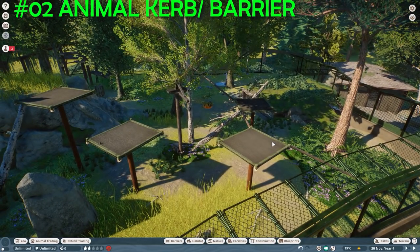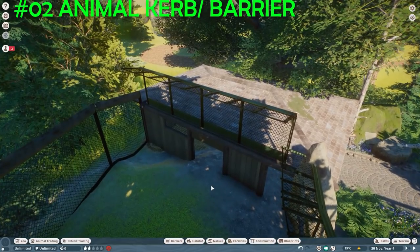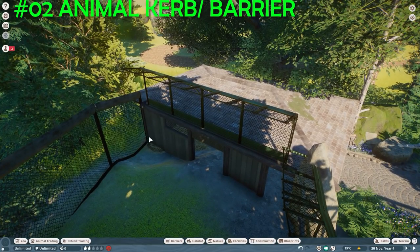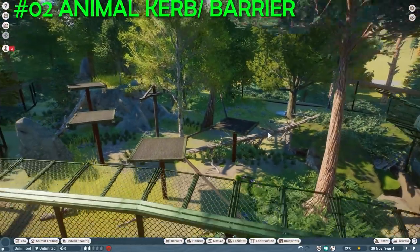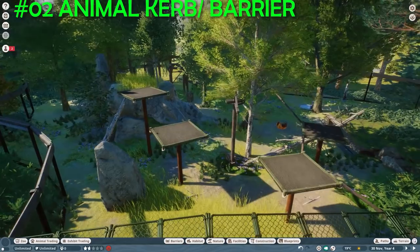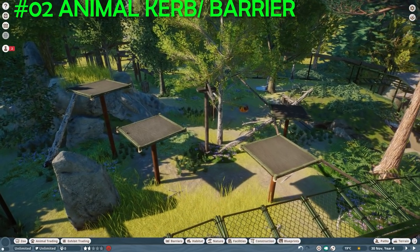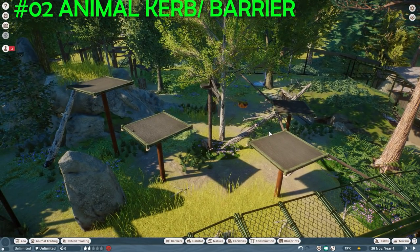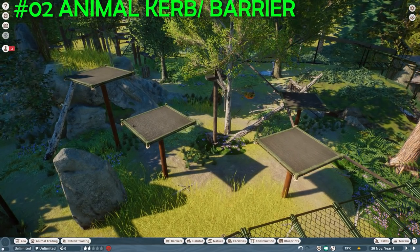With a dedicated animal curb, I could build the habitat of my dreams but just put a curb around walls so animals can't climb up. If you remember my Siberian tiger habitat in Yosemite — which is fully broken after all the updates — this is exactly what I would need to fix it. I really hope Frontier will actually improve that.